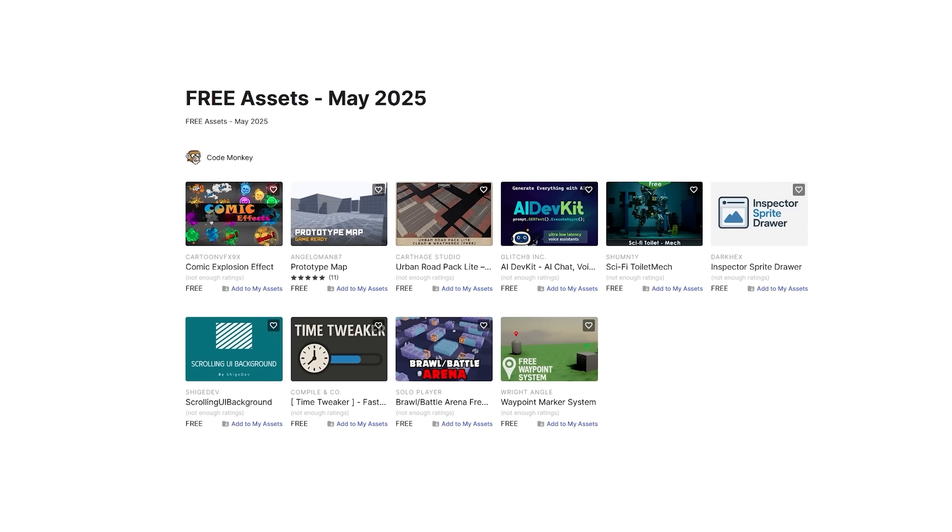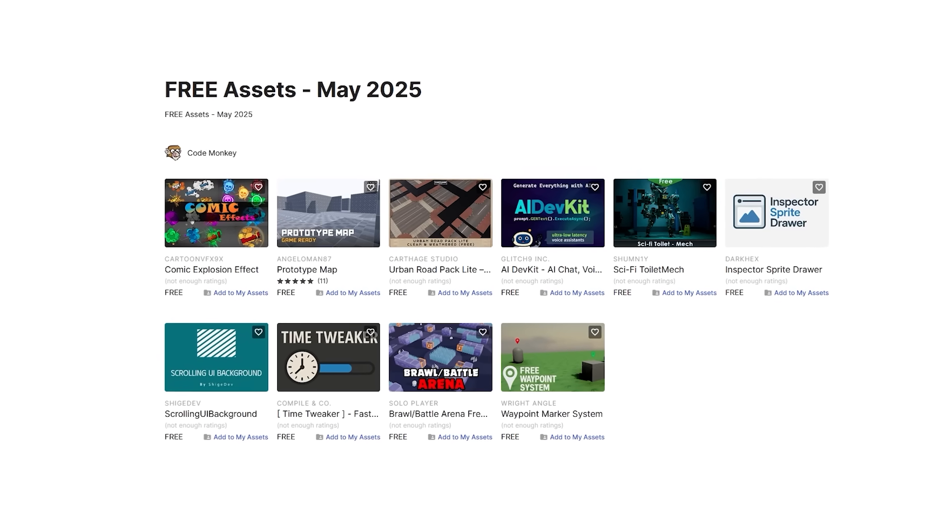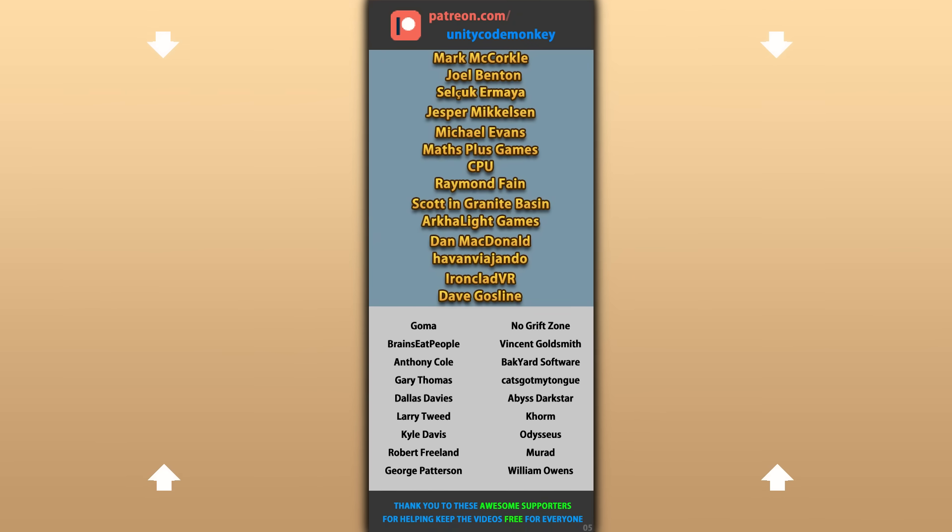So those are my top 10 free new assets on the Unity Asset Store for April 25 — there are links in the description, and also check out my own free and paid assets on the store. Hope that's useful, check out these videos to learn some more! Thanks to these awesome Patreon supporters for making these videos possible — thank you for watching and I'll see you next time!